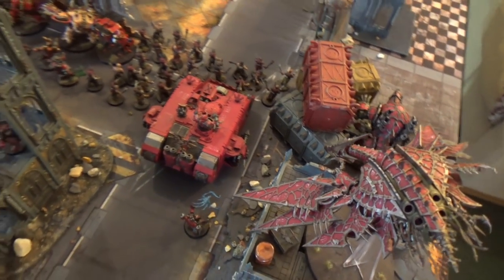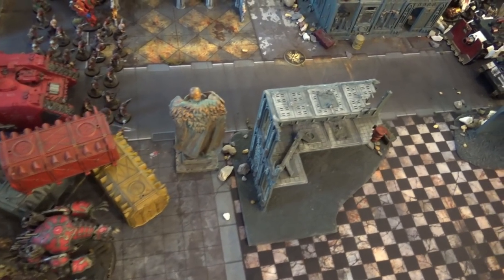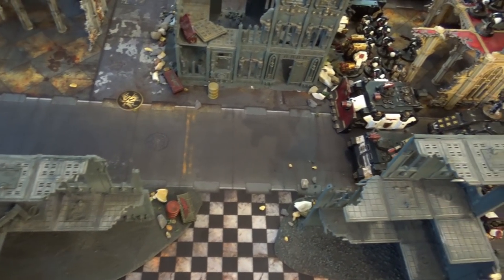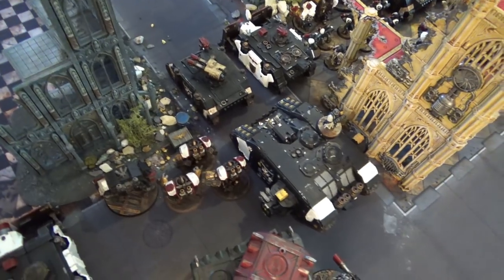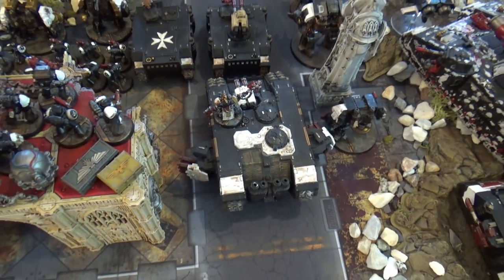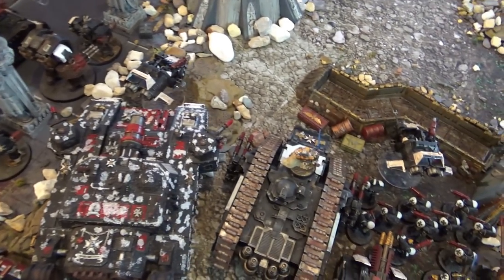A Sorcerer, a Vindicator with Havocs guarding an objective here, another Land Raider with Rubric Marines, Cultists in front, a Heldrake on the flank, and a Maulerfiend. Half the Chaos forces are still in reserve — we've used a stratagem to deep strike the Greater Daemon of Khorne, two squads of Bloodcrushers, and Skarbrand, which took some Command Points. On the Black Templar side, there's a large force in the center: Vindicators, Land Raiders, a Razorback, Centurions, lots of Dreadnoughts, and Crusader Squads.